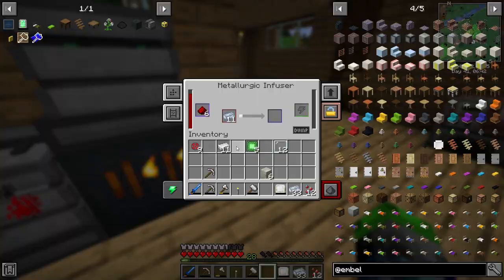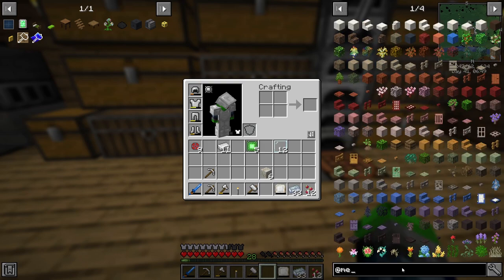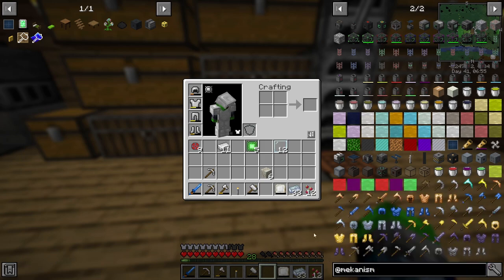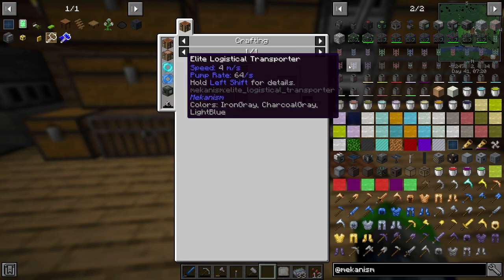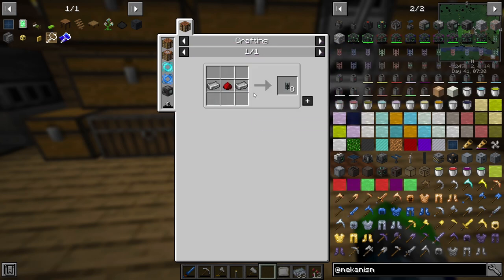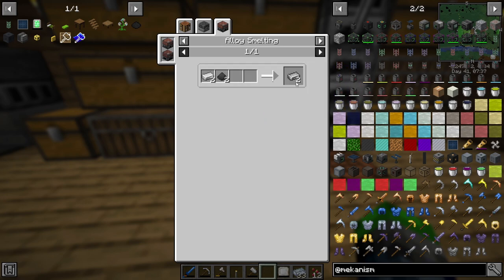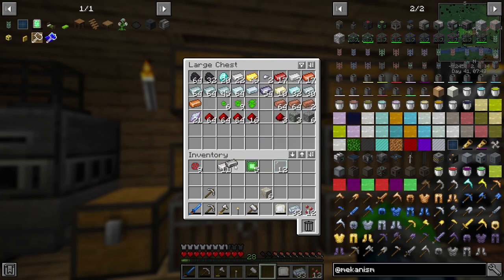It's a little loud but it's fine. We got more of these, threw some more iron in — cool stuff. Solar panels are good. Now Mekanism should have power cables, right? Mechanical pipe — capable of transferring heat. Ah, universal cables! These are what we need. We need steel, which we get from here. Do I already have some? We have one steel — that is not nearly enough.